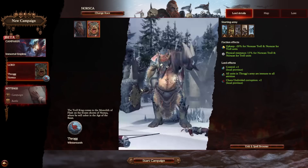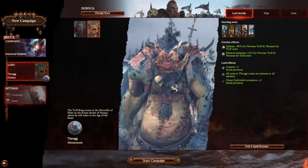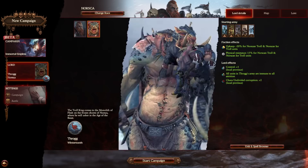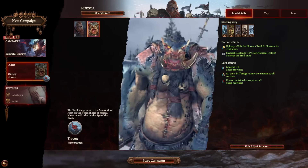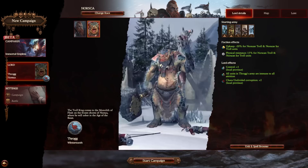We're going to be starting with Throg because this is a faction start I'm pretty familiar with. I've actually played quite a few Throg campaigns with Warhammer 3 and I really enjoy playing Throg. Norskar in general play really nicely in Warhammer 3 - they were terrible in Warhammer 2, but everything that made them bad is gone in Warhammer 3. CA actually addressed all of their issues.